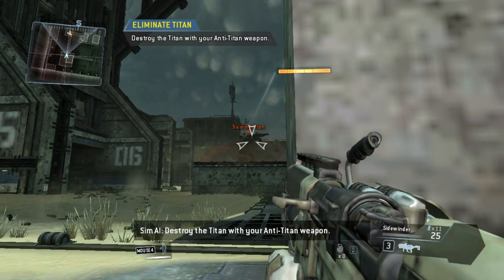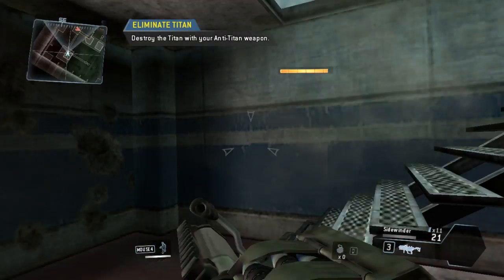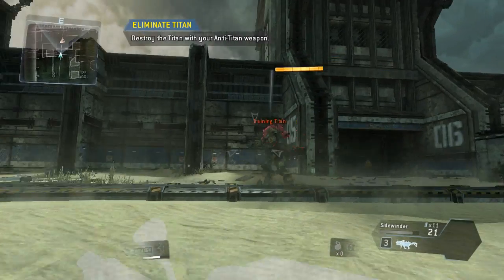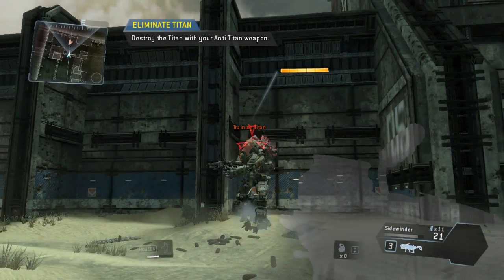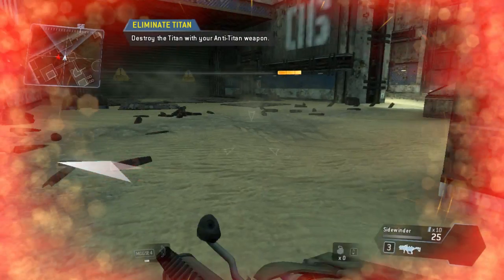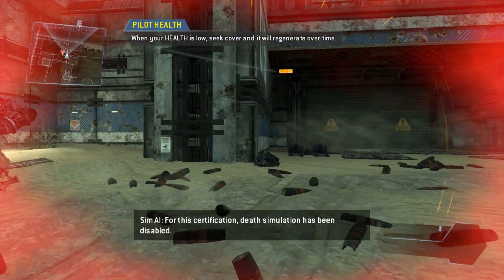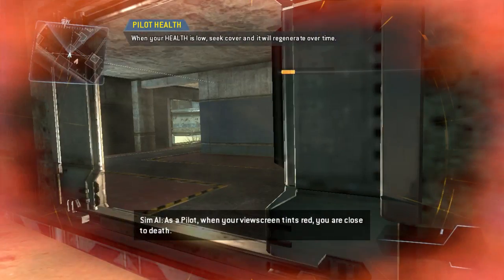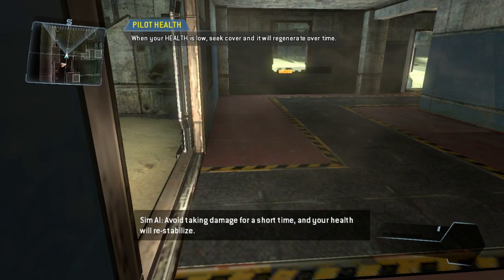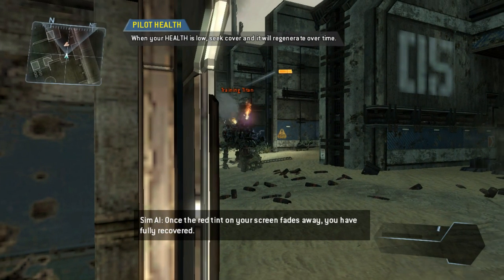Destroy the Titan with your anti-Titan weapon. For this certification, death simulation has been disabled. As a pilot, when your viewscreen tints red, you are close to death. Avoid taking damage for a short time and your health will re-stabilize. Once the red tint on your screen fades away, you have fully recovered.